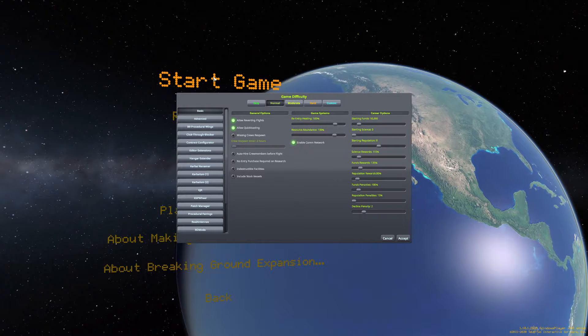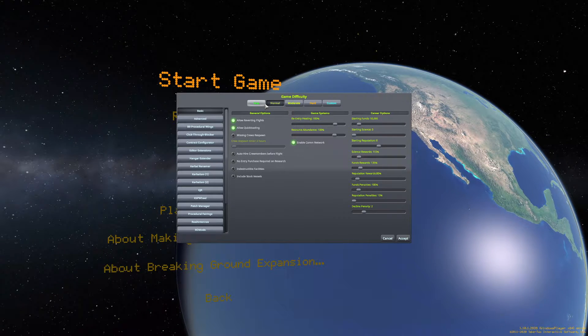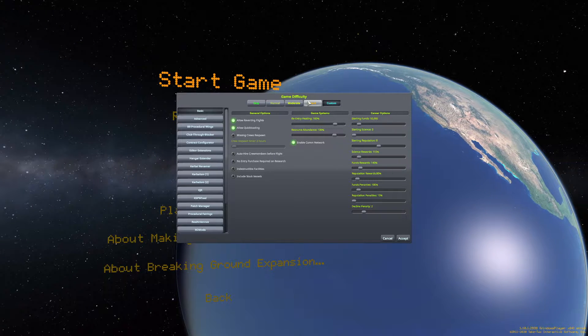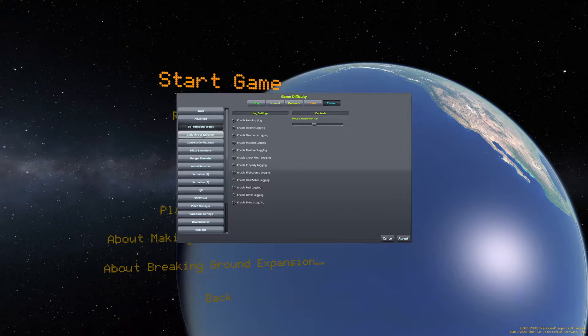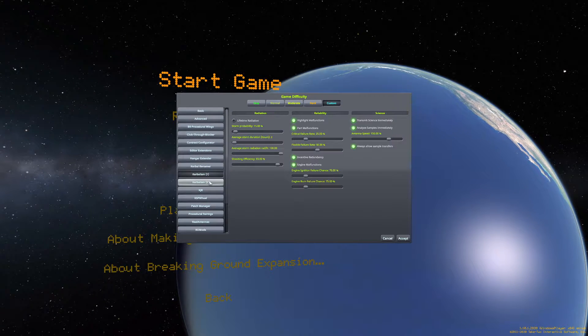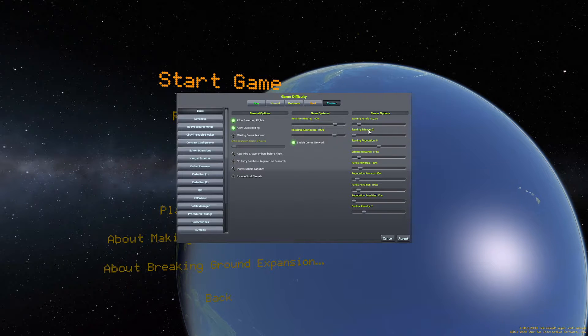We are probably going to be playing Normal, and I think we're just going to leave all the settings how they are, except I think we want to try with the Lifetime Radiation. That way we keep them safe, because I think everything else is basically the same between Moderate and Normal, other than that. And then some of the values change, like more breakdowns for Moderate, less money, less science for things.